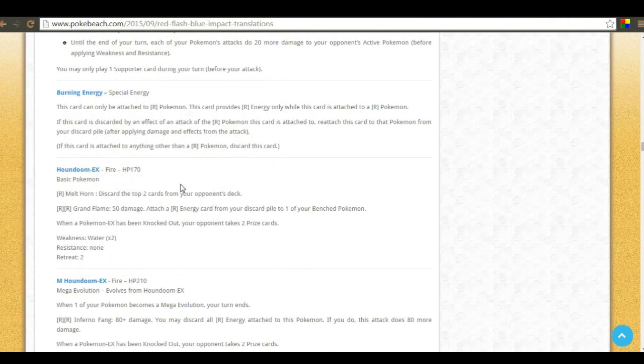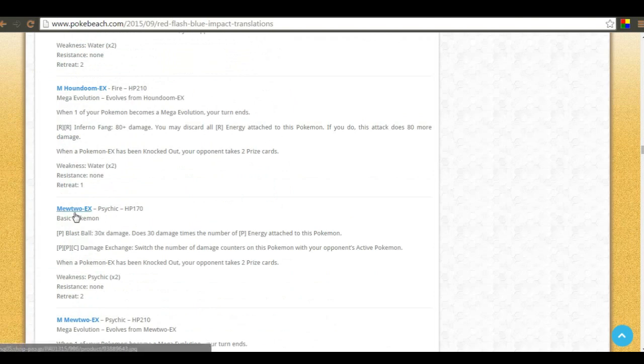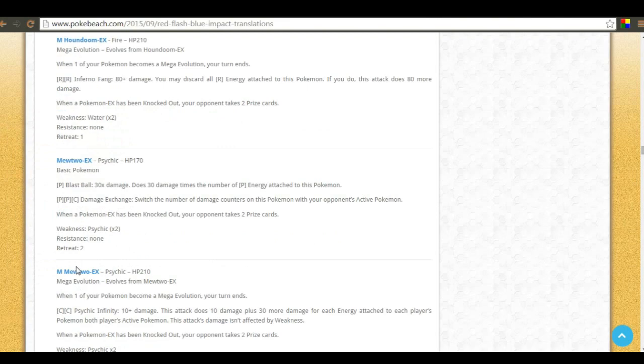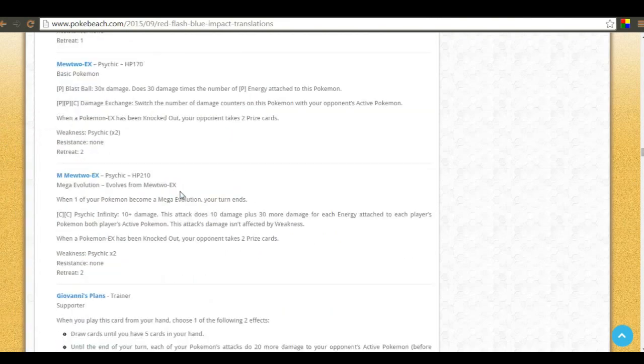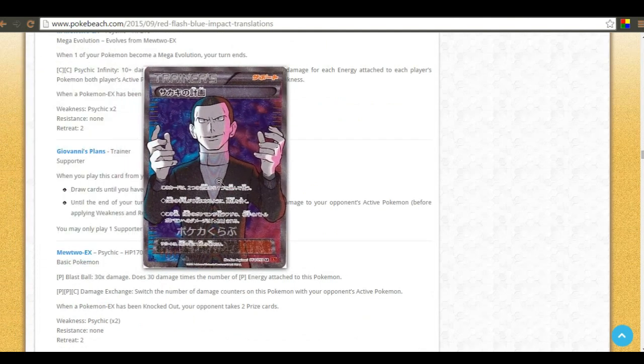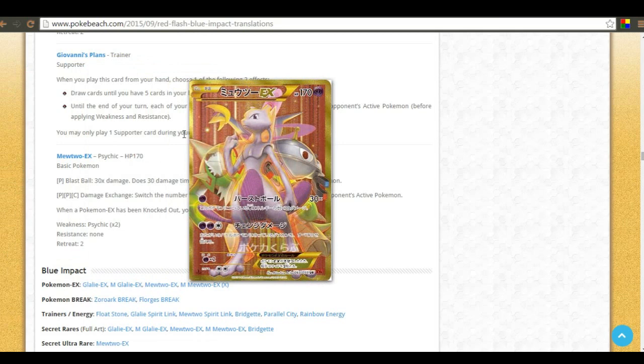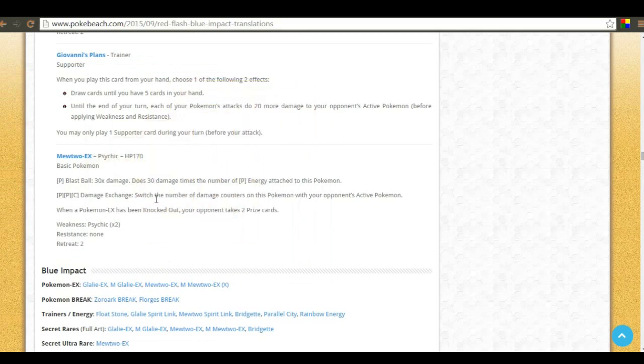The full arts deserve a second look — there's the full art Houndoom, the full art Mewtwo, the full art Mega Mewtwo Y, and the full art Giovanni's Scheme. That wraps up about half the cards — we're doing this all in one video!